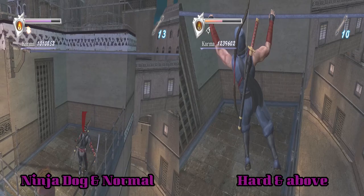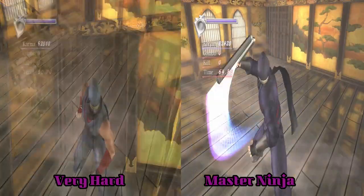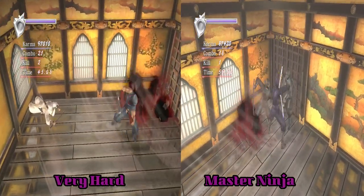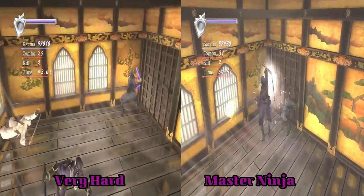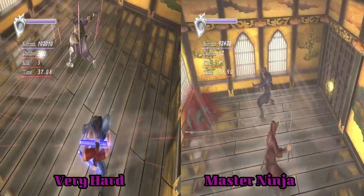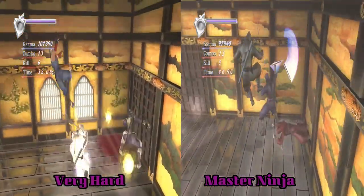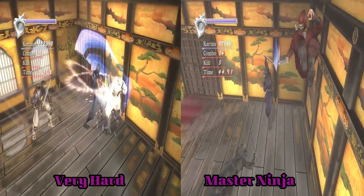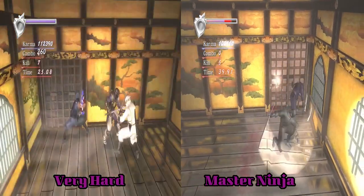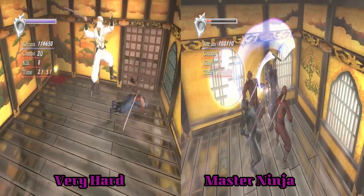That's a bit of housekeeping done — a nice little detour away from all the enemy changes. Now I'm going to cover very hard and master ninja. Keep in mind whatever I don't mention when talking about these two is more than likely the same — these two modes are very similar in terms of enemies and encounters, and it's mainly just numbers that are different. Chapter 1 introduces Vigorian ninjas on very hard and flame ninjas on master ninja. You'll only come across Vigorian ninjas in two encounters on master ninja, with the rest being a mix of black spider ninjas and flame ninjas.